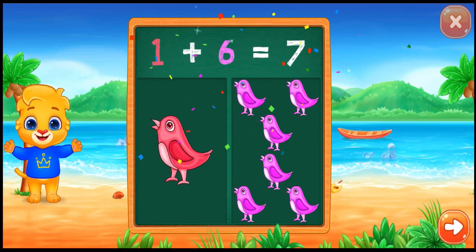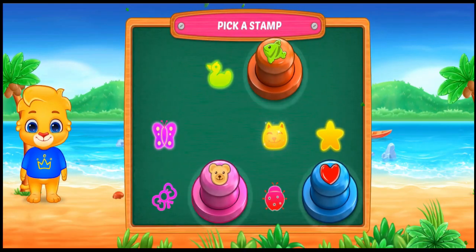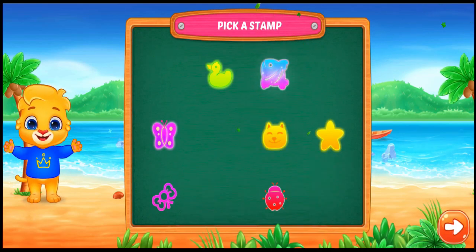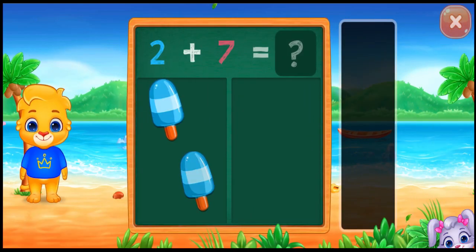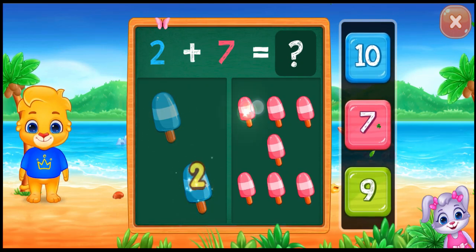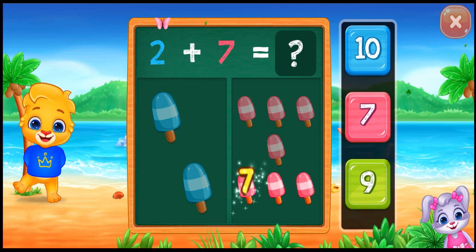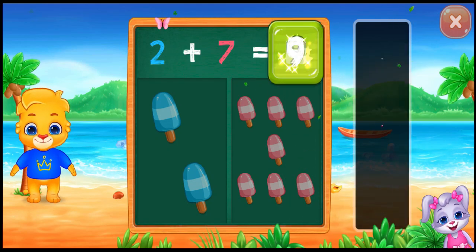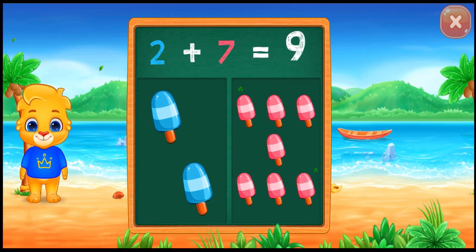Pick a stamp. One, two, three, four, five, six, seven, eight, nine. Two plus seven equals nine.